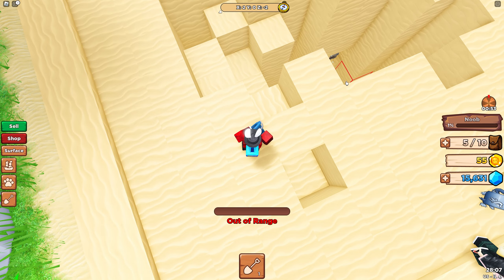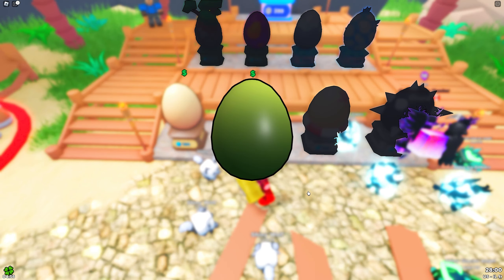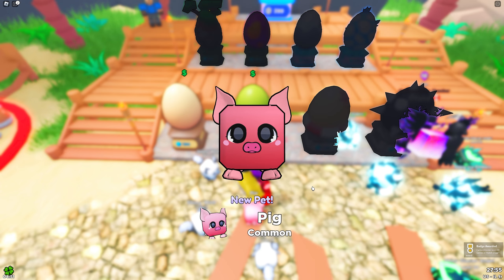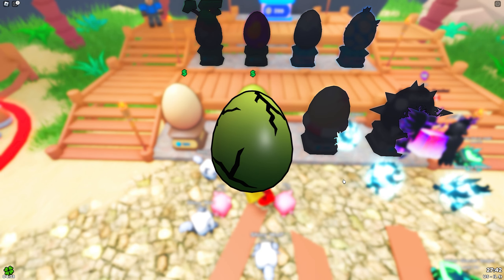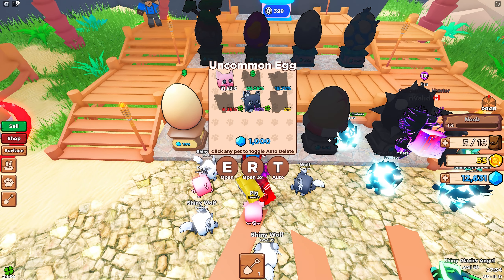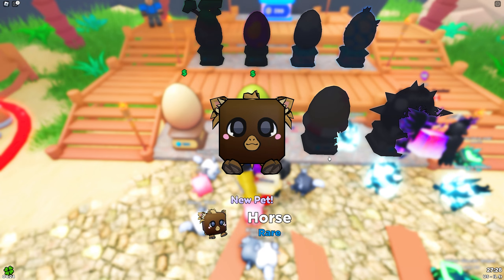Let's make the most of this right now with the 15,000 gems. With luck boost activated, let's buy a pet. A common — nice. Another common. And then people really have the audacity to tell me in my comments that I have good luck, and as I say that I get the 10th pet of course.